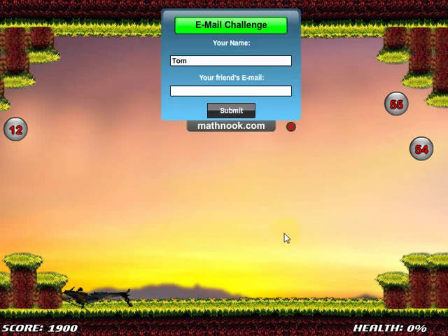If I wanted to send an email challenge to a friend, I could put in their email address and click submit. That basically sends an email to the person saying, 'Hey, I got this score on Math Helicopter — go to this link on MathNook if you'd like to try and beat it.' It's kind of a fun thing to do if you've got some friends you're competitive with.